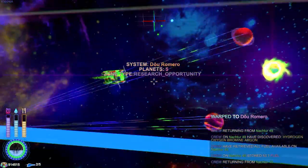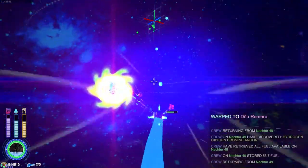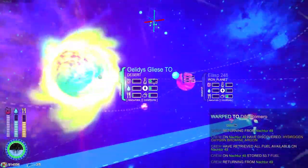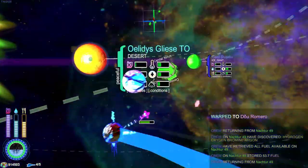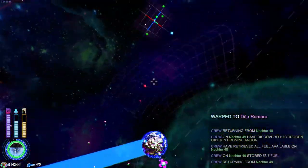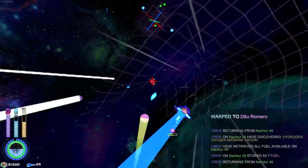This one has a research opportunity. Sometimes there are just random events that can have a bunch of different outcomes — like a bunch of your people could die. There's a population counter in the bottom left. It usually isn't a huge deal unless you start starving them to death, which is why you need food and water. Random events can give new research, kill your crew, or produce a bunch of other results.